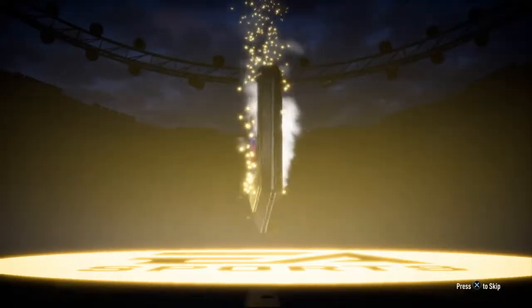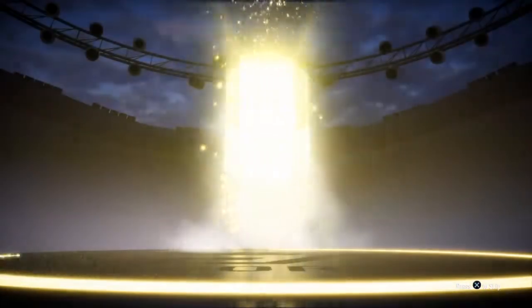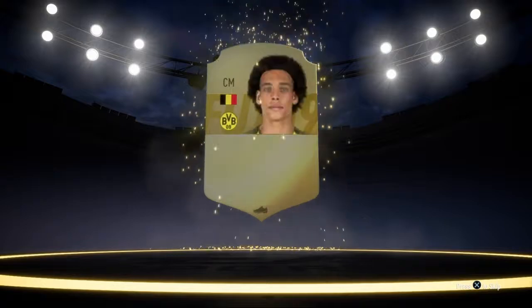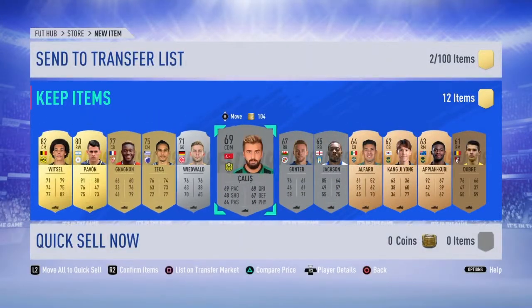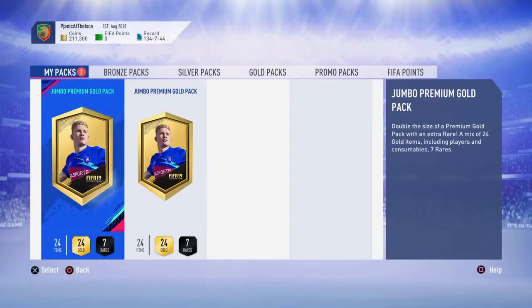We'll do the prime mixed players pack next. 12 items, 4 gold, 6 rows. No walkout, or gold rare. Not a board. A Witzel, another 82 rated. Again, usable. Not amazing, but usable. Those are the bronze and silvers there.